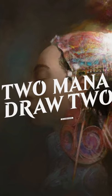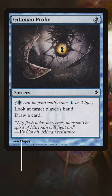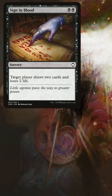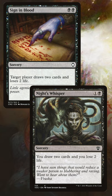I gotta say, I love two mana draw two effects in Commander. It's a little more than a cantrip and it gets you one card deeper to what you need, whether it's lands or spells. In black you've got things like Sign in Blood or Knight's Whisper. Those come with the drawback of paying life.